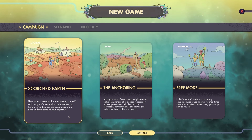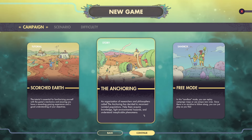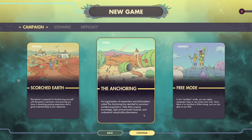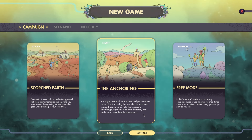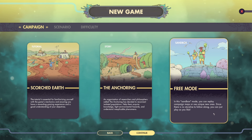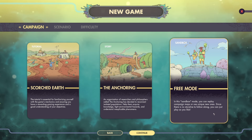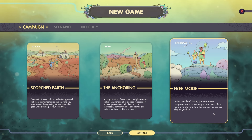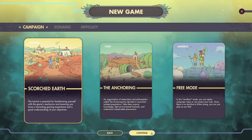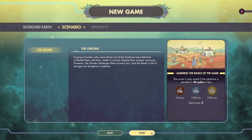Scorched Earth. The tutorial is essential for familiarizing yourself with the game's mechanics and ensuring you have a rewarding gaming experience and a good understanding of your objectives. There's also The Anchoring mode — an organization of researchers and philosophers called The Anchoring has decided to reconnect isolated populations, help them acquire knowledge, fight environmental hazards, and understand inexplicable phenomena. And Free Mode: in this sandbox mode, you can replay campaign maps or use unique new ones with no storyline to follow.